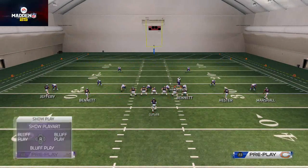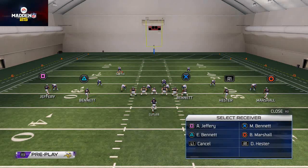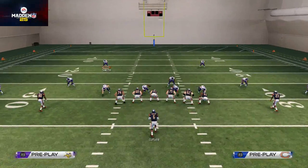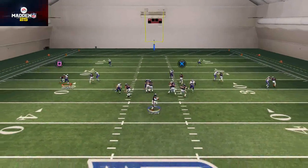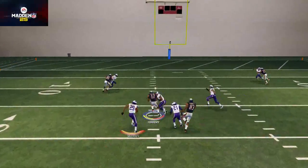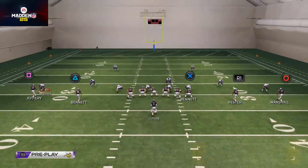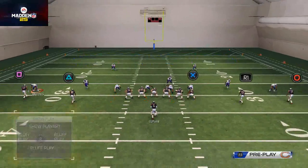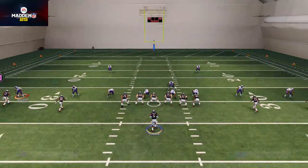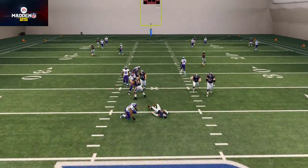Another thing we want to show you is what happens if they put a receiver on a drag. Here we're going to put Alshon Jeffrey on a drag. What's been happening is they've been hitting these drags and passing them up, and it's very effective for beating man-to-man coverage. So we're going to user press — we hold R1 on that corner — and you see we don't get a press. There's nothing you can do to press a drag route except one thing.